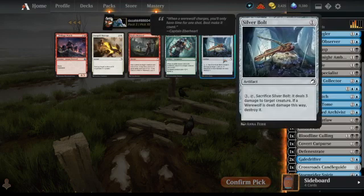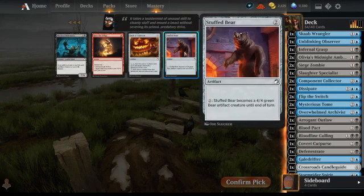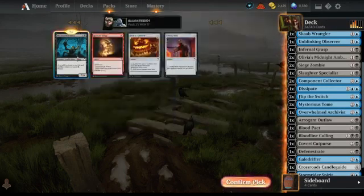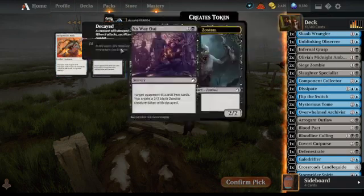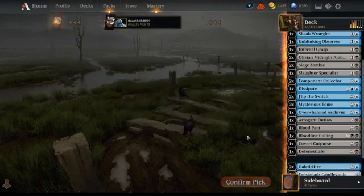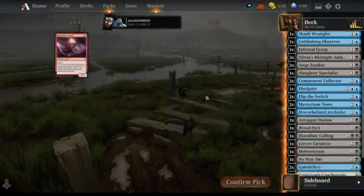Wow, so many Silver Bolts. We've still got a Morkrut Behemoth — that's pretty cool, don't know if we'll use it. We've still got a No Way Out — let's take that for the collection. And that one.